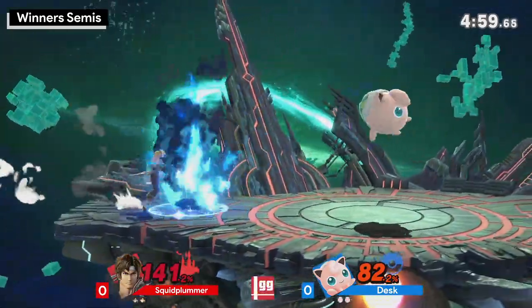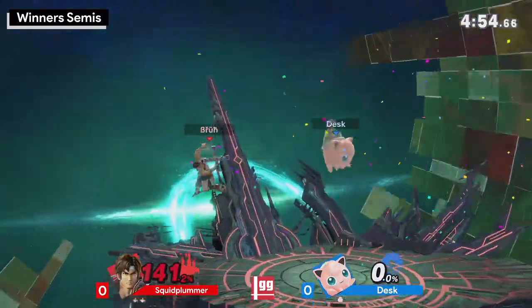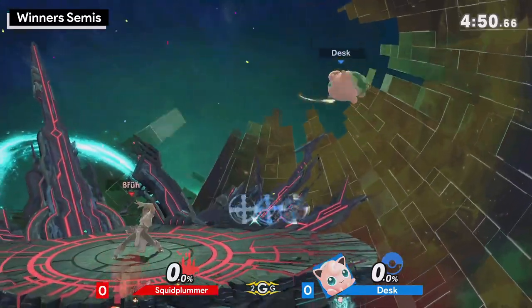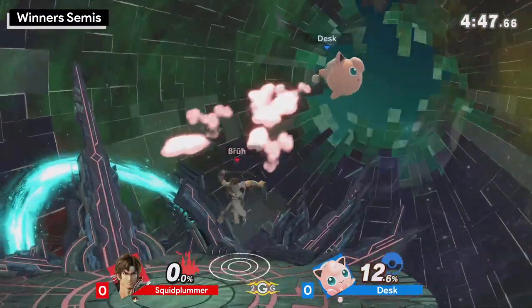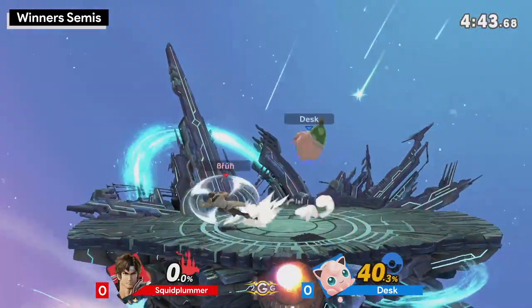I didn't think that was going to go that deep. But finally getting the holy water forward smash, and Desk immediately punishing in the lag of Cross — that's what I'm talking about. Desk has the ability to punish the end frames of a lot of the projectiles that Belmonts have.